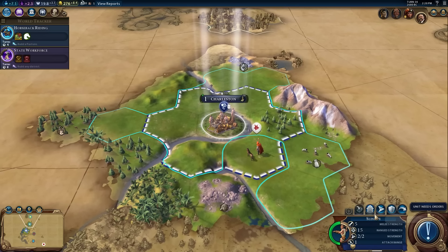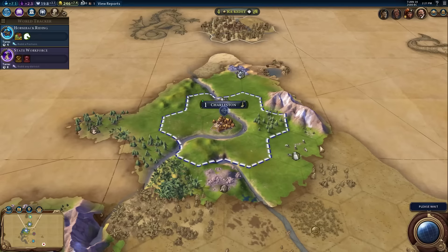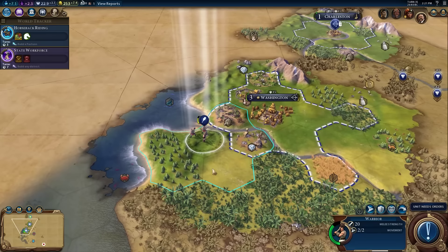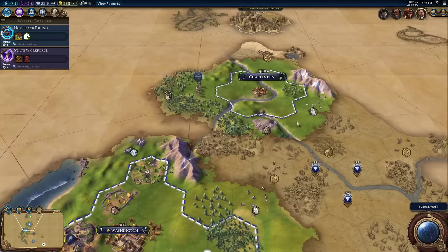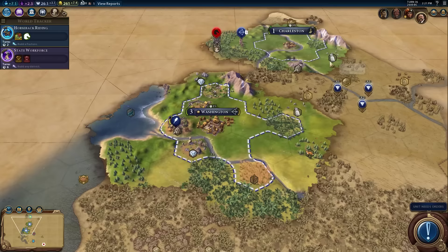I'm going to upgrade the slinger to an archer - it costs 30 gold and ends the slinger's turn, but now we have an archer. It kept its previous experience from the slinger promotion. I need to heal up the warrior, who is down 75 hit points. You heal 10 hit points per turn outside your borders, 15 per turn inside your borders, and 20 per turn in a city. My archer is going to move to hunt down that barbarian encampment. There's also a boost toward bronze working if you kill three barbarians - we've already killed two, so killing a third will get us that boost.